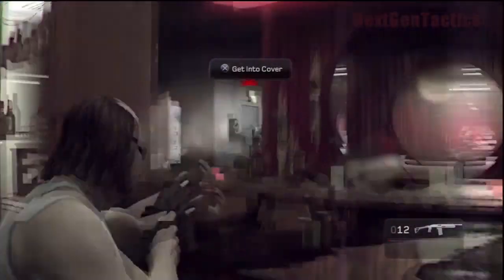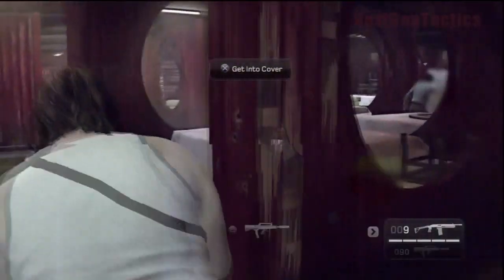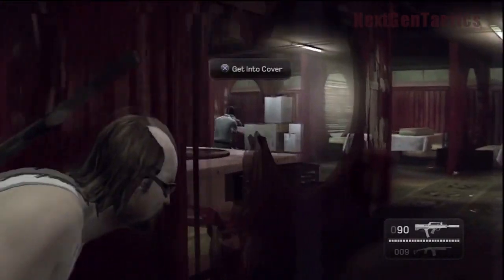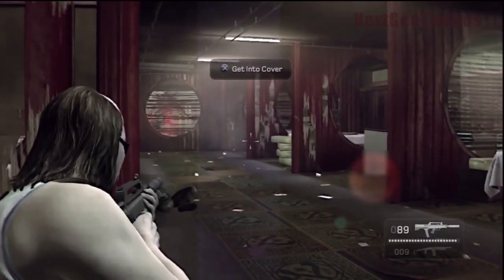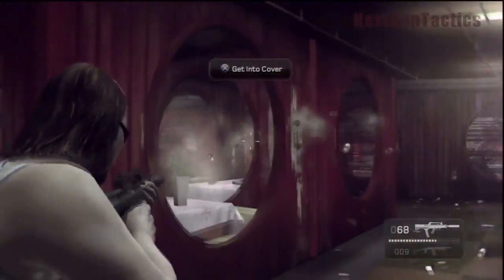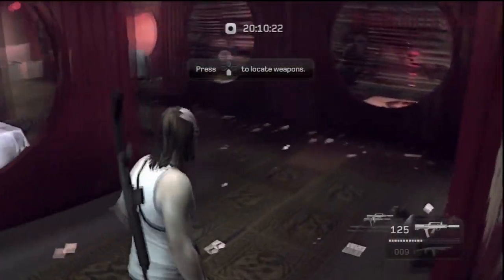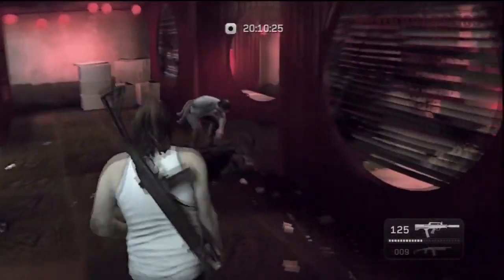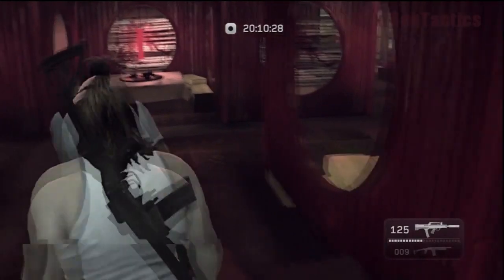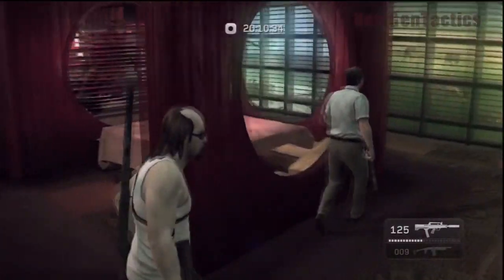So you're going to shoot these guys. You end up with a shotgun to start off with. Controls are pretty typical of a third-person shooter, although the button configuration is a little different. L3 is take cover, L2 is sprint, R2 is reload. Nearly everything else is pretty similar to Bad Company 2 or Modern Warfare 2. You can also find weapons on your D-pad.